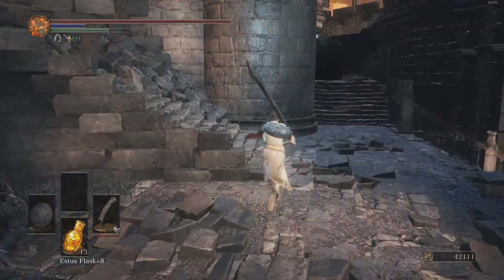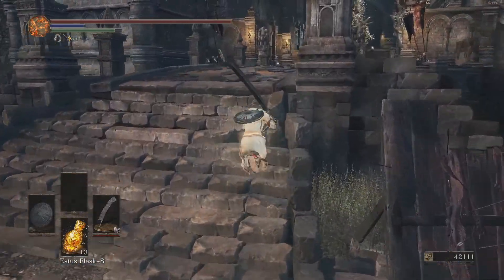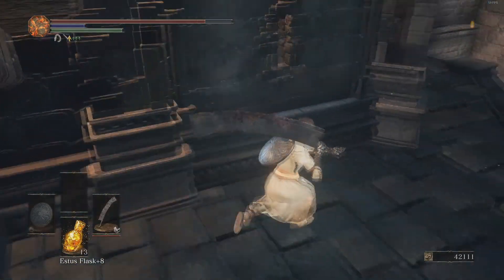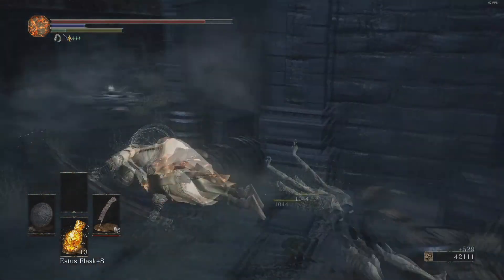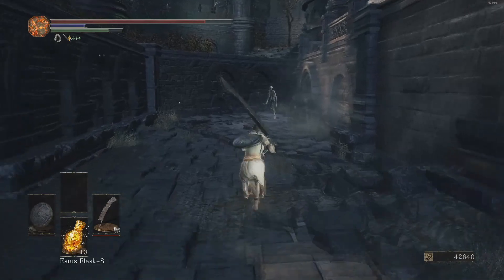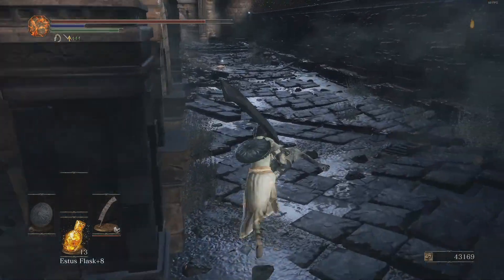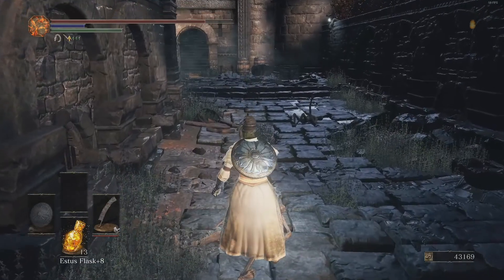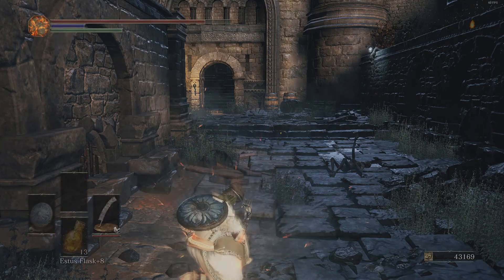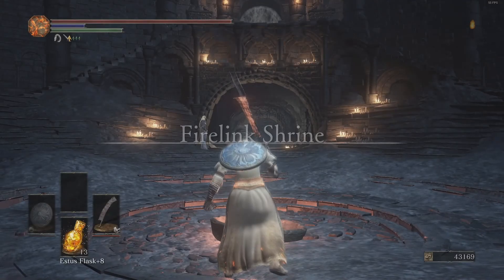There's a bone shard over here. Then there's going to be another one in the Consumed King's Garden, and the other ones are in and around the Grand Archives. I should normally be able to one-shot this guy with this weapon before he can transform into the Abyss thing - its official name, the Puss of Man. There might be a Titanite Lizard back there, but I might have missed another chunk. I don't remember, and I don't care enough to go back.